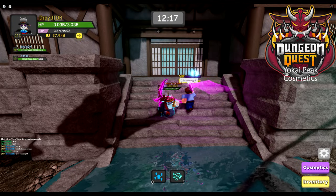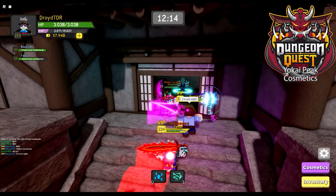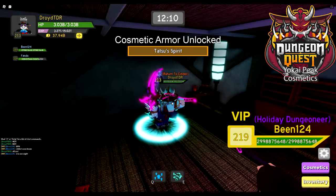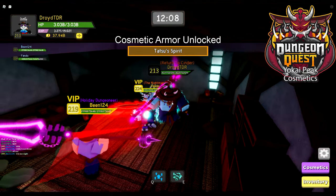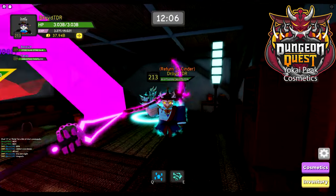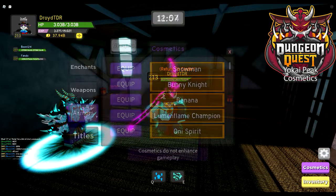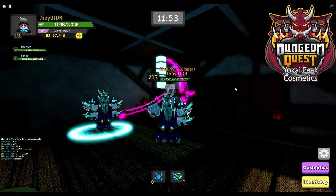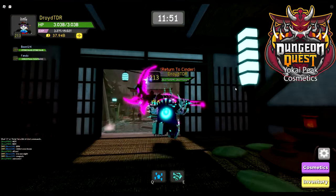Let's go see — the key opens this door, and there's the cosmetic. Isn't it cool to have multi-cosmetics and multi-titles in a single dungeon, especially with a cool little mechanic like that? And there it is — Tatsu's Spirit. You equip it and now you've got it.